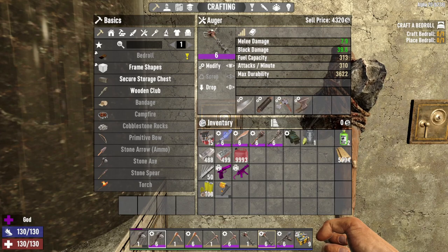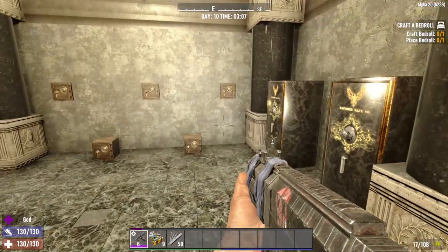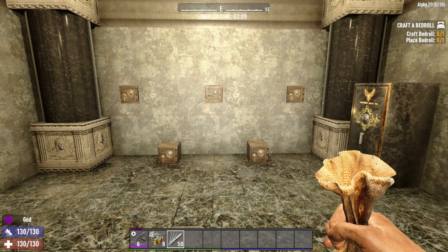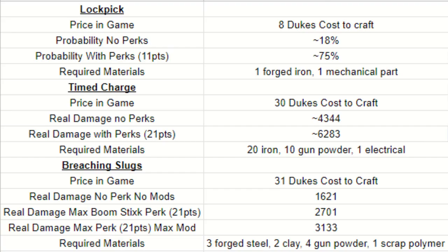Now what about the other items in the game? Specifically three: the breaching slugs loaded into an auto shotgun, the time charges, and the lockpicks. Note that you don't have to have lockpicks in your toolbar to use them. The on-screen info includes the price to craft each item. For lockpicks, it's one forged iron and one mechanical part, costing the player roughly eight dukes to craft.